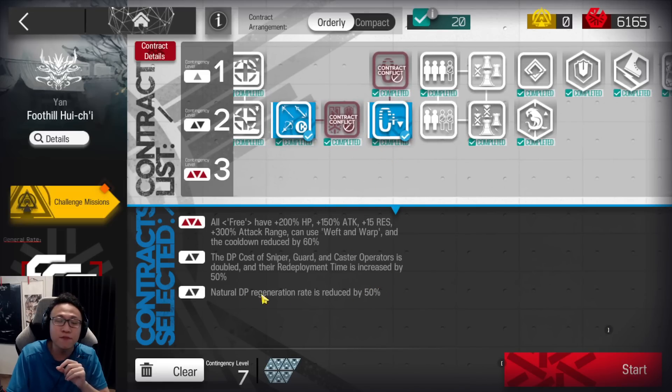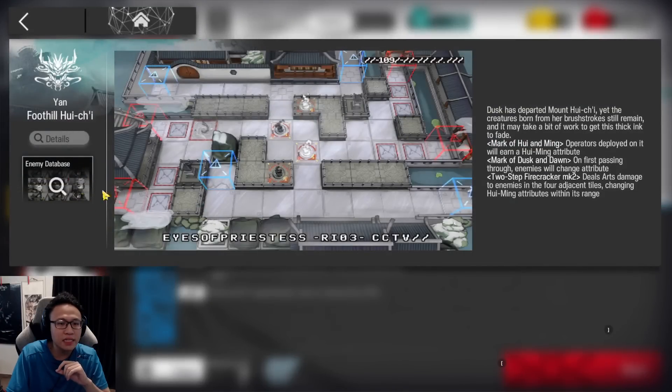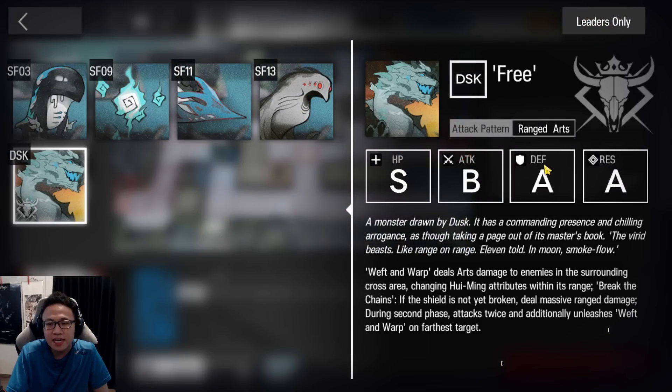There's also a DP generation down by 50%. If you look at the boss, he has A defense and A resistance. His resistance has increased, so his defense is still intact, meaning he's actually weaker against physical damage. For Weft and Warp, it deals arts damage to the enemies in the surrounding cross area. That cross area is a plus sign — 2 tiles up, 2 tiles down, 2 tiles to the right, and 2 tiles to the left. It will only attack the furthest target.